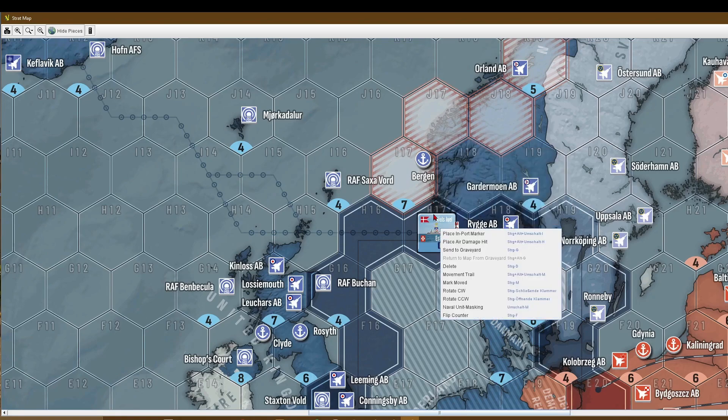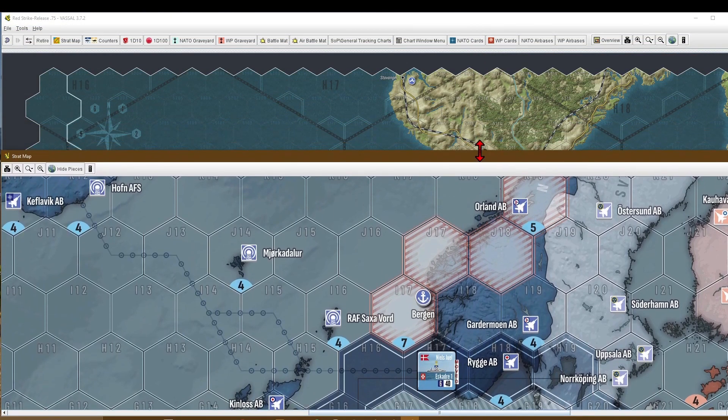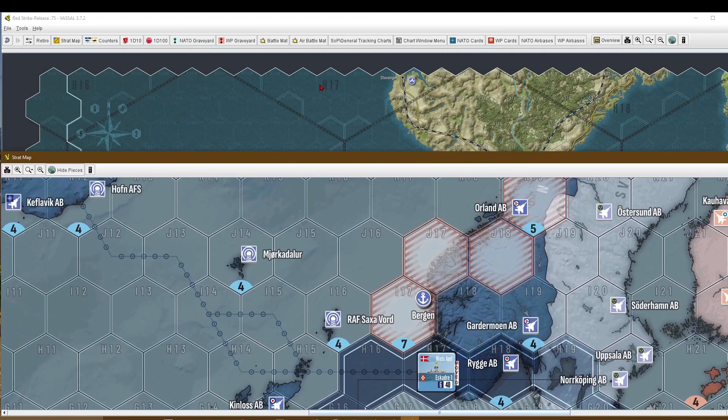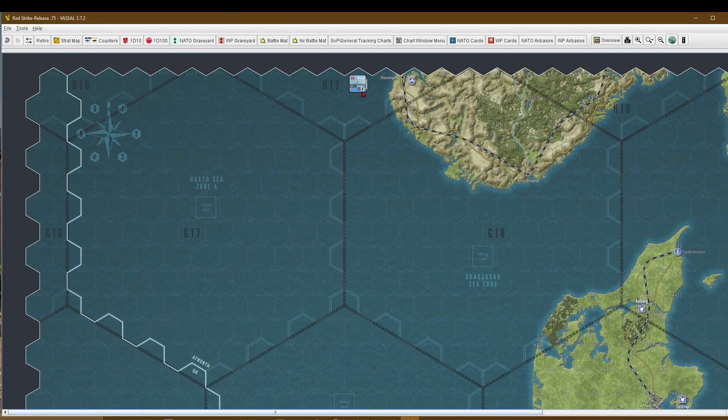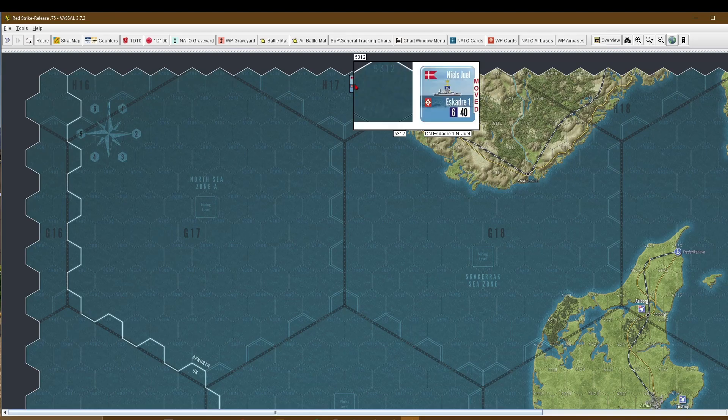And now this unit will go to the op map, in hex H17, on any map edge hex of H17. We have spent already 15 points. From now on we will spend 1 point per hex as we are on the op map, except if we would cross some coastal water hexes.